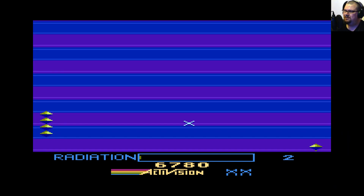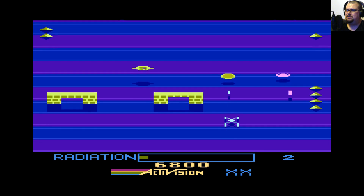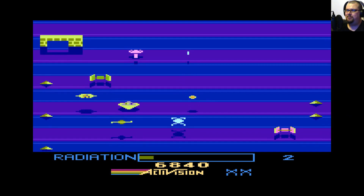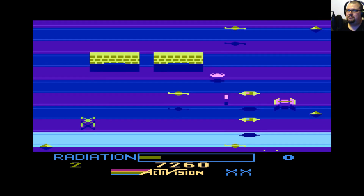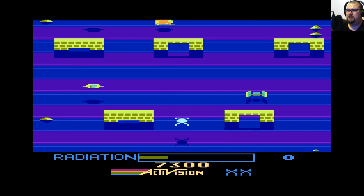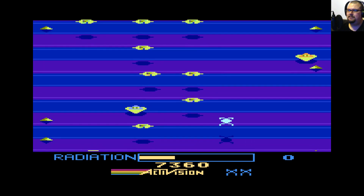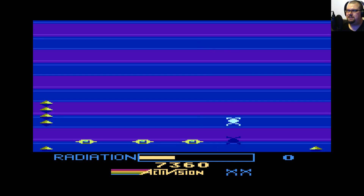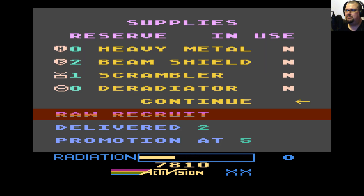I really like the abstract scenery in this as well — it really adds to that feeling of being on an alien world and exploring it. Shoot the thing — oh, I missed them. Don't jump when going through those gates because you'll bang your head on them and die. So much radiation. I'm going to keep heading for that circle thing, see if that's a base. Deradiator — yes please! I should have probably saved that deradiator for when it was a little more urgent. Oh, did I just deliver some stuff? I think I did! Yes — delivered two. Promotion at five — I am nearly a raw recruit, check me out.